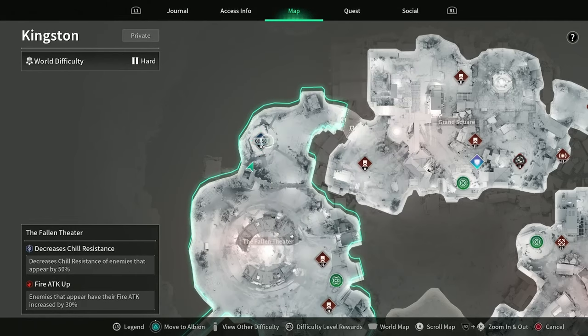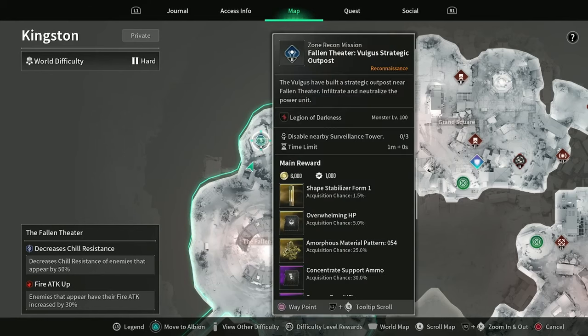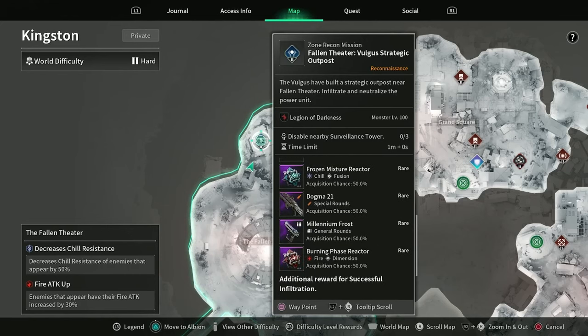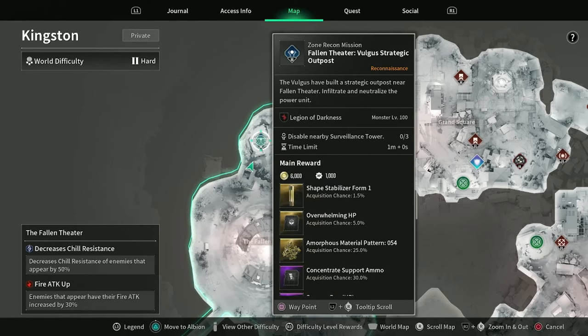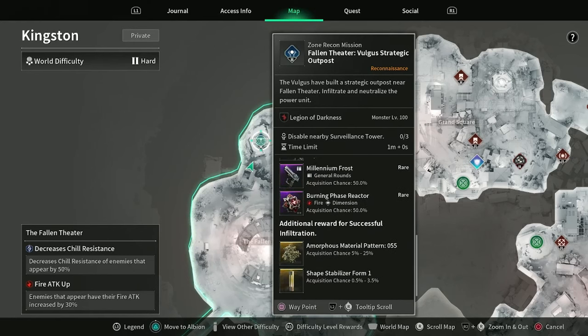As you can see, it's now 51 seconds remaining — about 10 seconds went by as I collected my stuff and ran down to the bottom. The outposts are now only on a one-minute cooldown, much easier to manage and much faster. Your base reward options are the amorphous material pattern 54, which is now up from a 20% chance to a 25% chance — they buffed those slightly. If you scroll down, you can see the additional reward for successful infiltration: if you do the infiltration rather than just running in guns blazing and killing everything, you have a chance of getting an additional amorphous material pattern 55, so you can get a 54 and a 55.